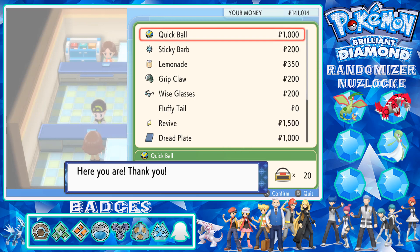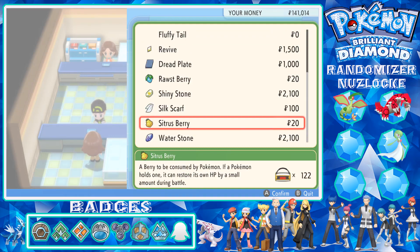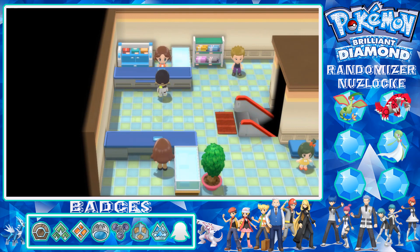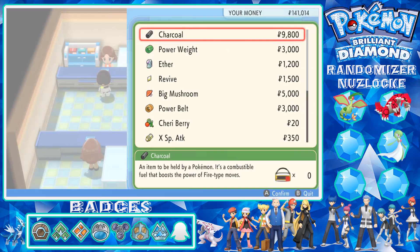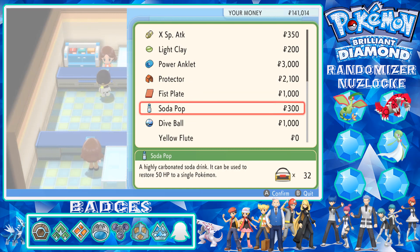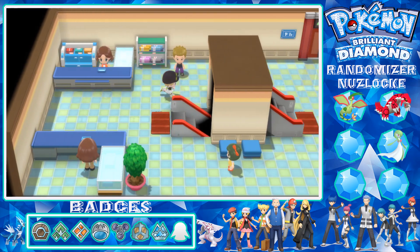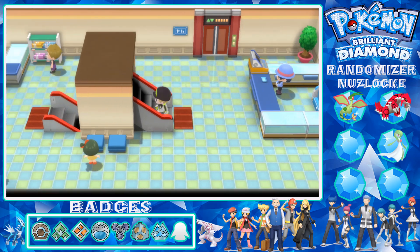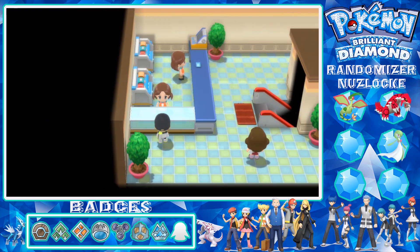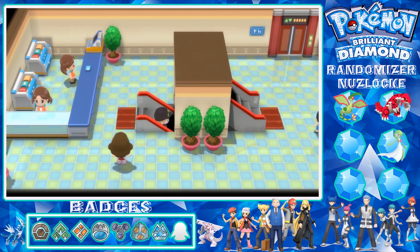There's not actually that many routes left to catch Pokemon on - at least two or three plus the end-game one. Nothing there either. Oh, Soda Pop - I do have 32, that should be enough. I think there might be one more floor. These don't change actually - so we're done in other words.